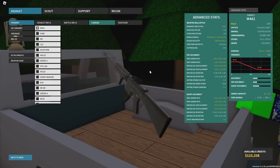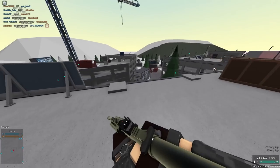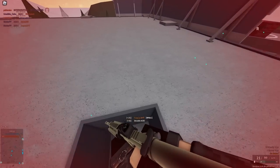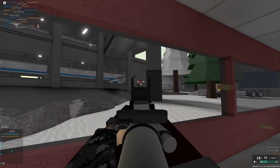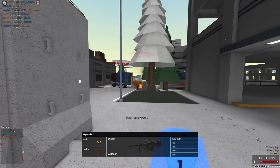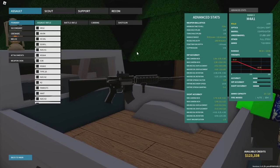At number 5 we have the M4A1, a rank zero carbine. It fires fast but the damage isn't amazing — a 3-hit kill down to a 6-hit kill. I'm using the 7.62 conversion which increases damage quite a bit, and even with the increased recoil this gun is still an absolute laser beam. The default ammo, 25-45, and 7.62 are all solid options, making it a very versatile gun. I highly recommend it for low ranks and new players as a great all-around choice.